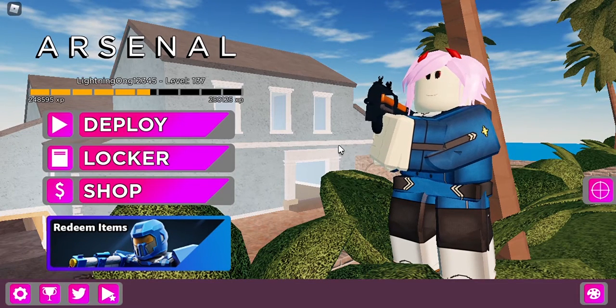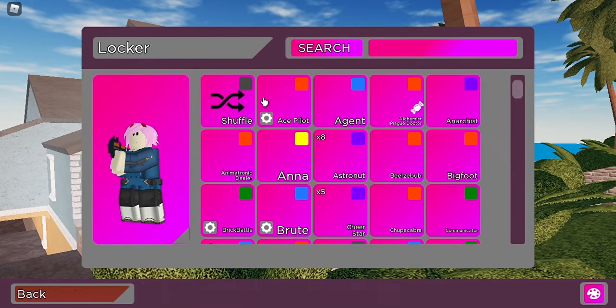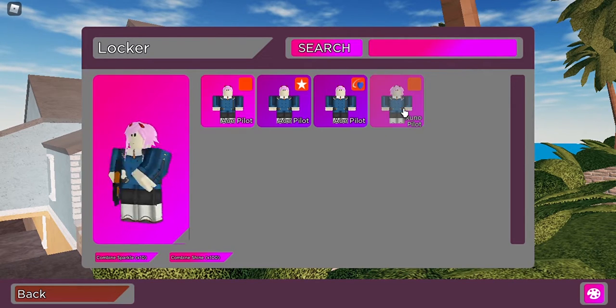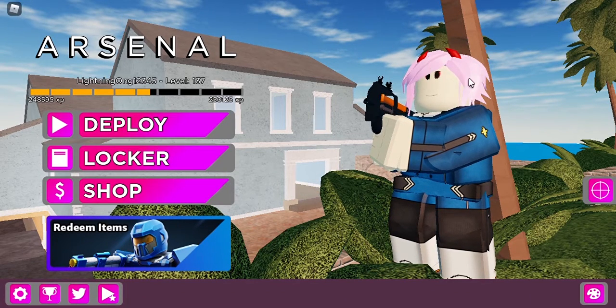Welcome back! Today I'm going to show you how to get the Ikumo Palette style for Ace Palette in Arsenal. I already have it on my locker here — I already redeemed this code. There it is: Ikumo Palette. It's kind of like the same as Ace Palette but with a different hairstyle. This is a free skin code.